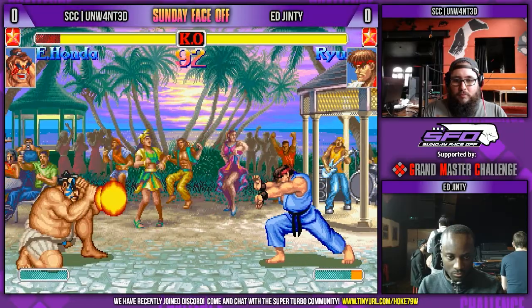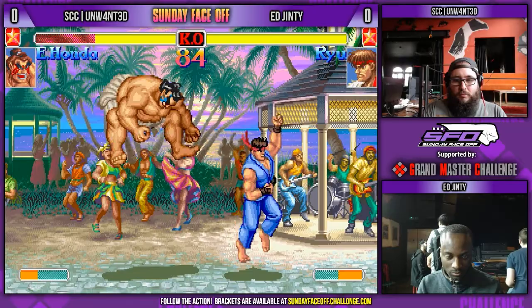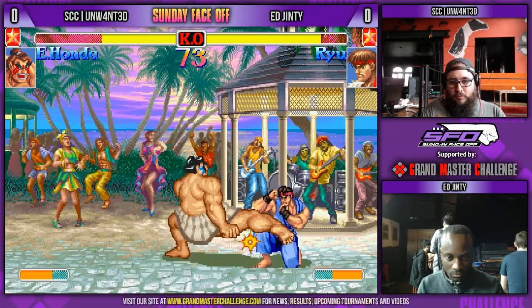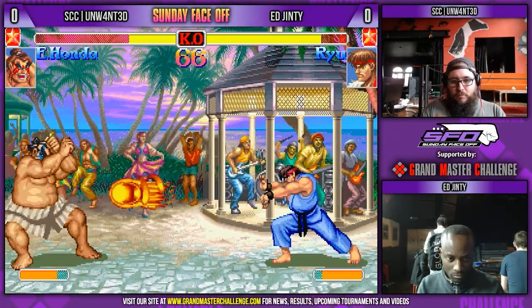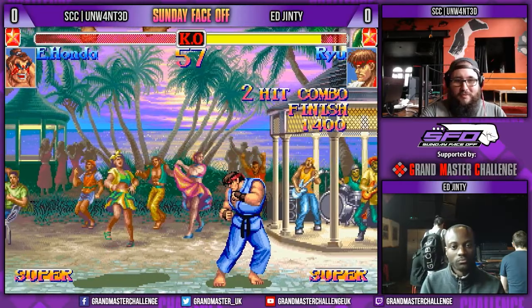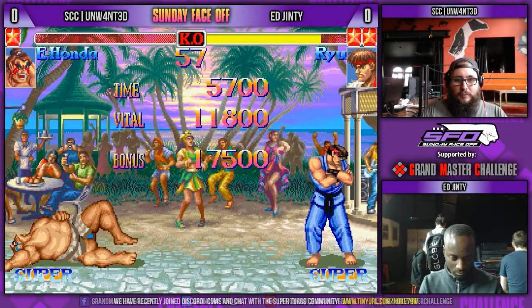Jump back at the start is a good choice — it's a fairly safe choice there. I think jump roundhouse or jump fierce might beat any headbutt attempts, so it's fairly safe to jump back. Really on point with his DPs right now. Unmonte's fishing for a knockdown and he's not going to get it. That's interesting though — you don't see that often in this matchup. Still a pretty good air-to-air though.